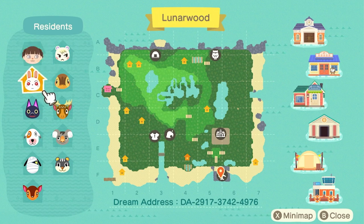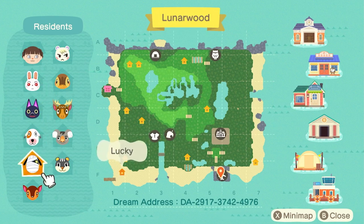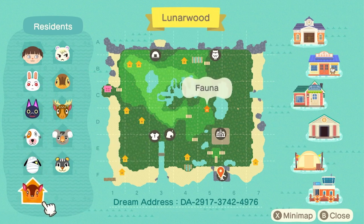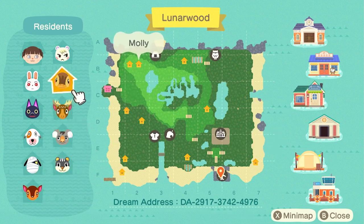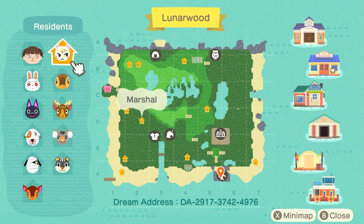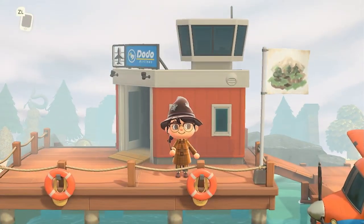Look at this neat little villager lineup. We have Ruby, Kiki, Bones — who I love, I've never had Bones on my island before but I think that's past due. Then we have Lucky, Fauna, Blair, Ozzy, Eric, Molly, and sweet Marshall. Here's the dream address on the screen if you'd like to pause the video and grab your Switch to tour along with me. You can always do that at your own time as everything is going to be in the description box.